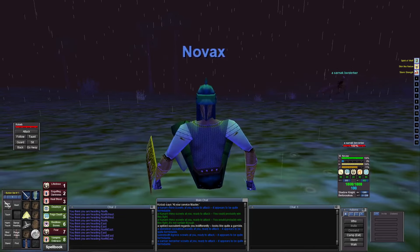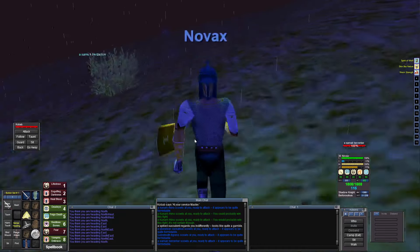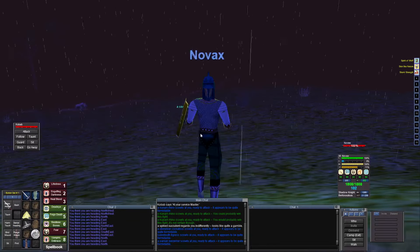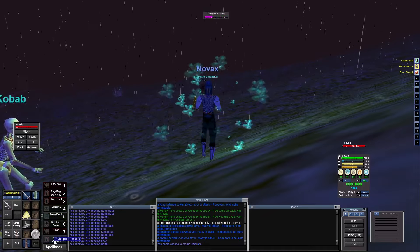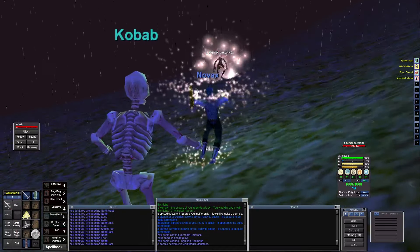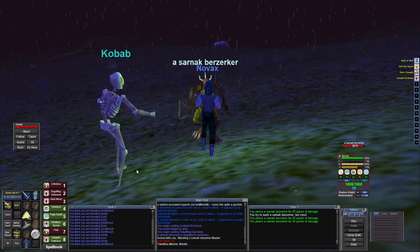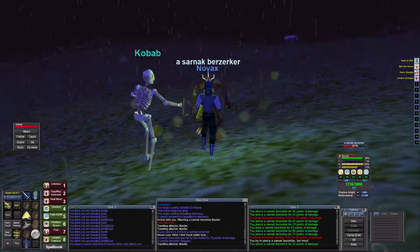I'm going for this Sarnak Berserker. I was running back up to the northeast side of the zone because there's ruins with some Sarnaks in there — I think they're knights. I see this berserker on the way, so let's take him out. I'm low on mana but that's okay. The only thing I need to give myself is Vampiric Embrace, then a little pull with Engulfing Darkness. He's a blue con so it'll be challenging but shouldn't give serious issues. I want to make that trip while Spirit of Wolf is still active.